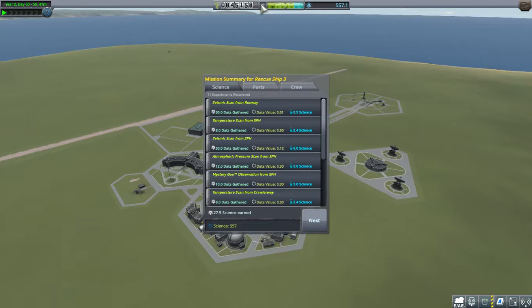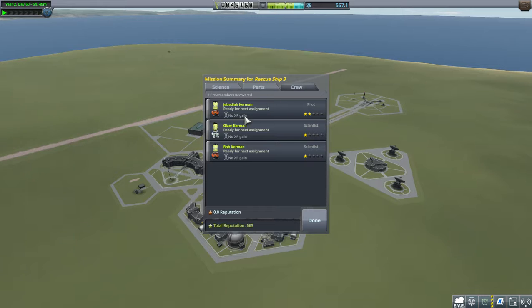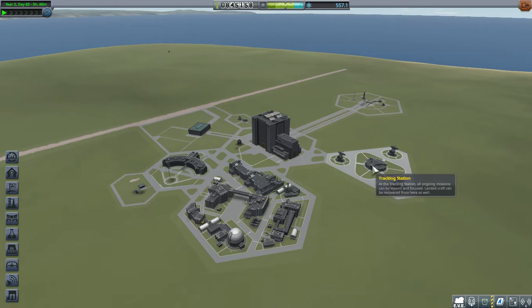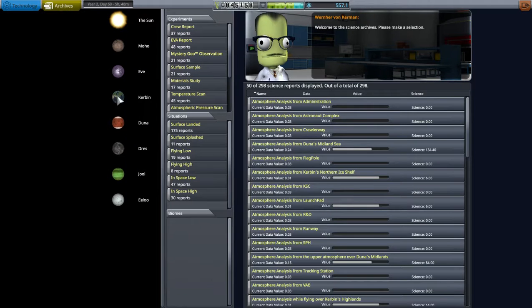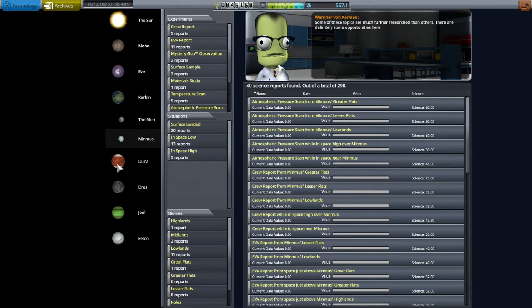Let's see what kind of data we got back. 25 science earned — very good. Gizzer may have gotten no experience points gained, so we're done with that. Let's take a look at the tracking station. Here is our tech tree — we'll go to the archives. Kerbin of course, Mun, Minmus, Duna of course, nothing at Ike.